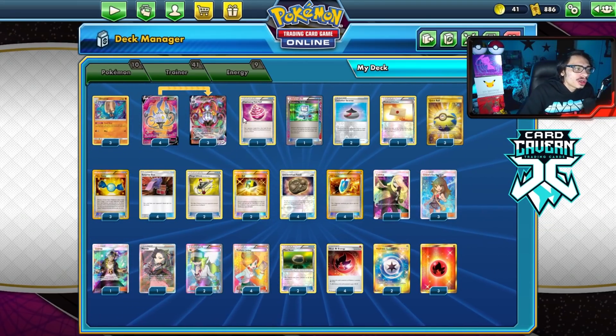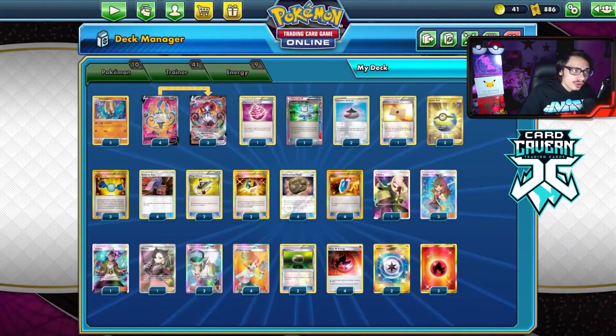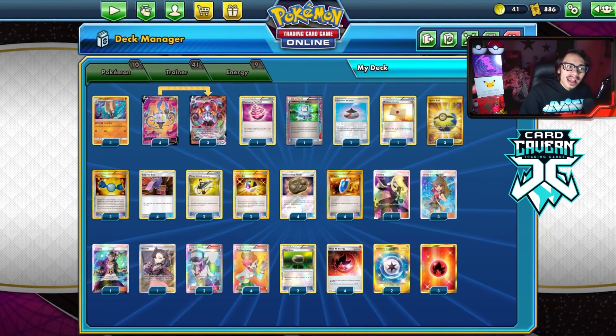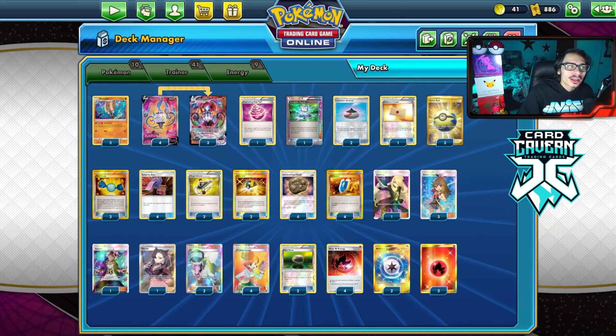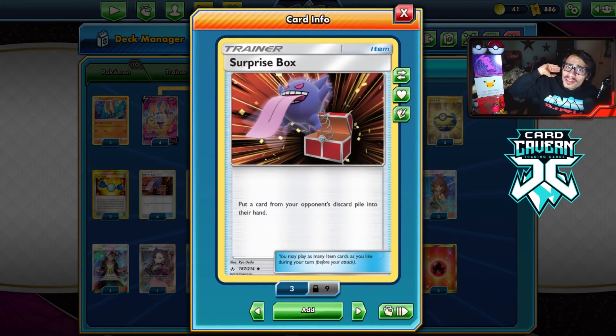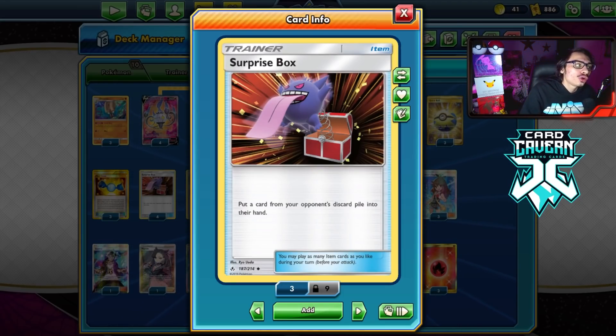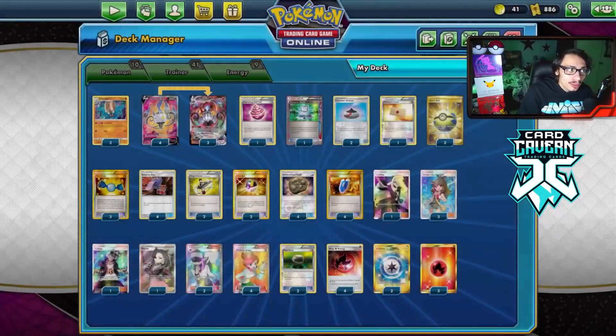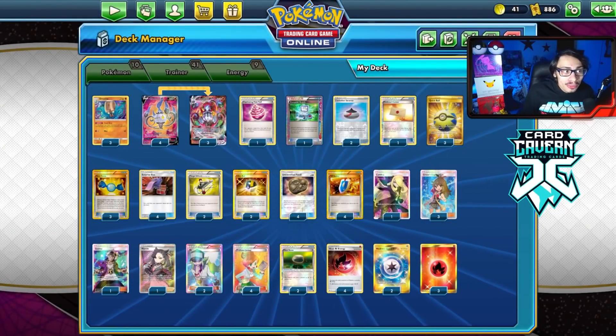There is another way you could play Chandelure in expanded - with item lock Vileplume. My main issue with that deck is you item lock yourself, which means you can't play Surprise Box. In my opinion, Surprise Box is what makes Chandelure in expanded very powerful and broken. Surprise Box allows you to put a card from your opponent's discard into their hand, essentially giving Chandelure plus 70 damage per use, which is insanely powerful.